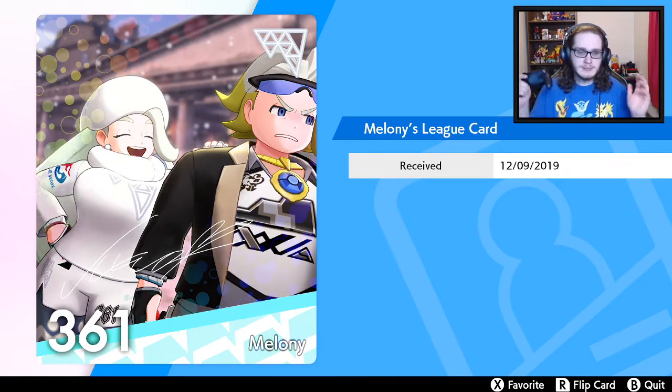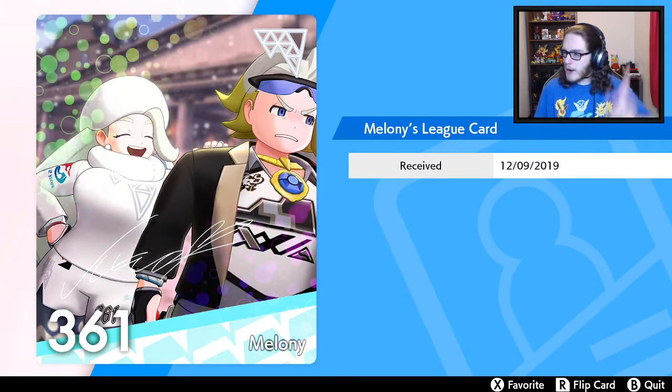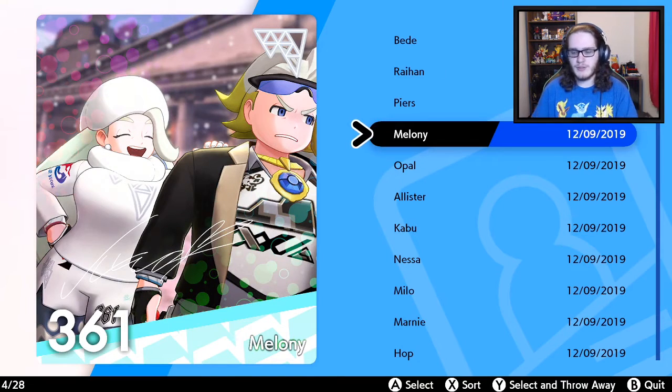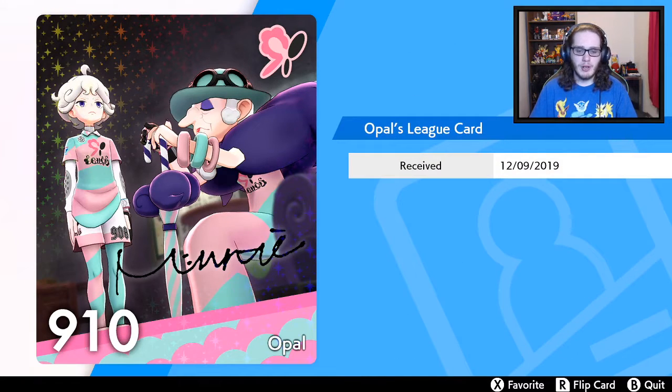Melanie number 361: Melanie wanted Gordie to take over as gym leader of Circhester. Gordie wanted to dedicate himself to Rock-type Pokemon, and the Pokemon battle between the two ended up dividing the whole town. Since that day Melanie and Gordie hardly ever see each other. That being said, Melanie has managed to become the first member of Gordie's fan club. Gordie seems to have a complicated expression in their photo together. When we do our Sword run I will make sure I read all the exclusive parts for that version.